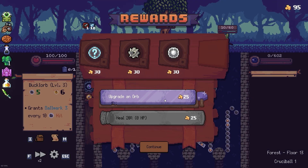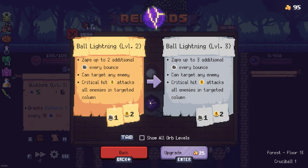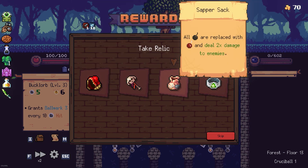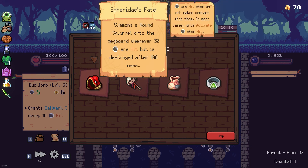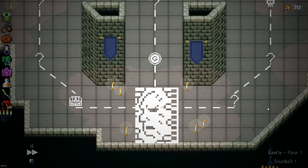Ball lightning is pretty good, I'm gonna take that. I'm not gonna take a second orb. Let's upgrade this first. Bombs are replaced with bombs that deal twice the damage, but you deal three self-damage - no. Summons a round squirrel onto the pegboard when 30 pegs are hit, but is destroyed after 100 uses. I don't know what that will do but I'm gonna take it, because that seems the best out of all the worst options.